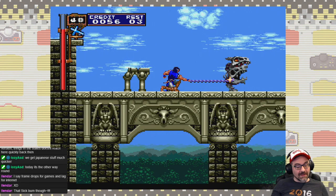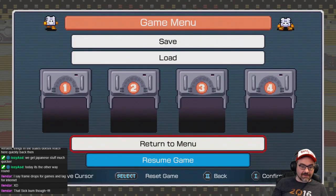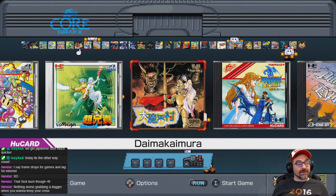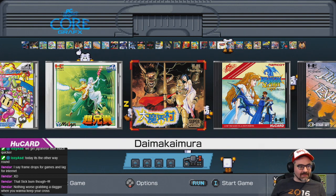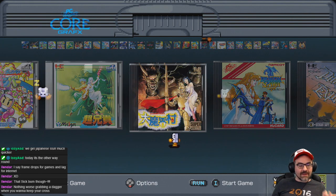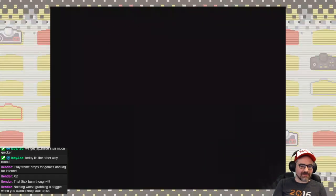This has been Castlevania Dracula X Rondo of Blood — one of the hottest games for the TurboGrafx. Really awesome that it is included in this collection. This is a SuperGrafx game — a very short-lived, true 16-bit upgraded version of the TurboGrafx PC Engine console. They only made six exclusive games for it and two more games that supported it.